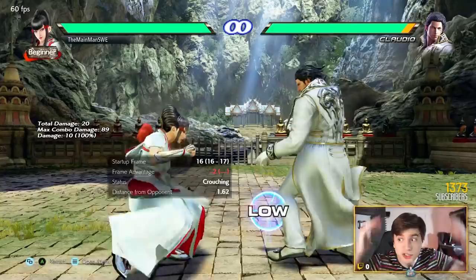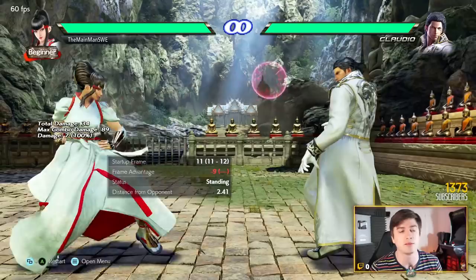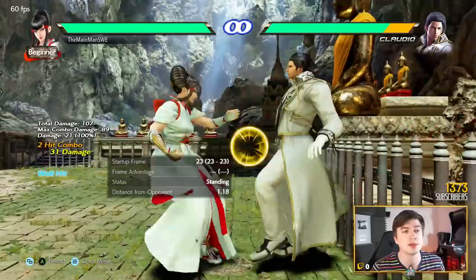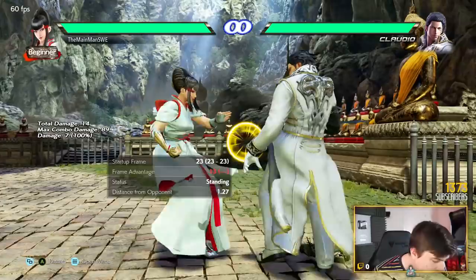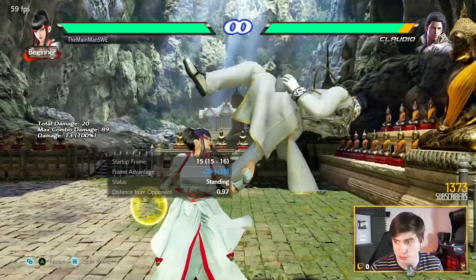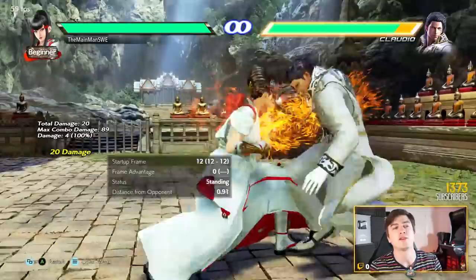So how do we counter her? High evasion attacks or high crush attacks are great versus Kazumi due to the over-reliance on jabs and Magic 4. High evasion is great if you want to go in on her. If your opponent is lazy with down+1,2 — and a lot of Kazumis are, they end with down+1 a lot — punish this. It's minus 13, do the biggest punish you have. And 3,2 — a lot of Kazumis are super lazy with this, not even mixing it with the mid mid version. The second hit is high, duck and launch punish — make sure to punish that.